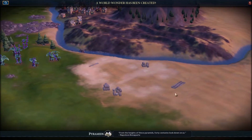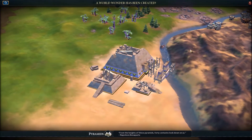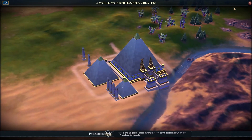We complete the Pyramids! We got a wonder — always nice, and a good one to get as well. Very useful — I'm going to get some extra builds. I'm very happy with that. And it's in the desert, which makes sense because we have such a big desert and we are Nubia.